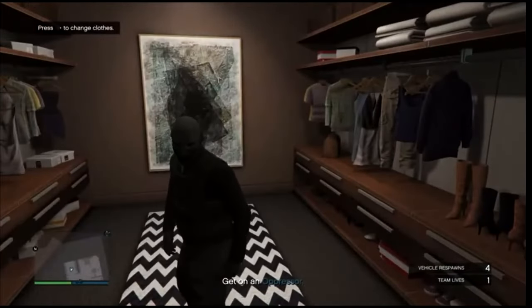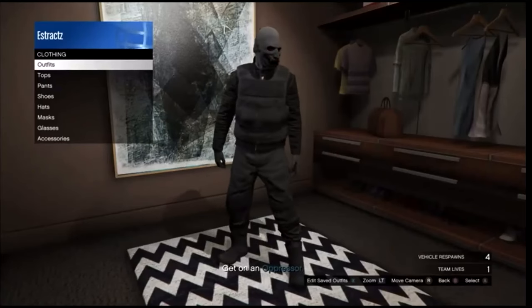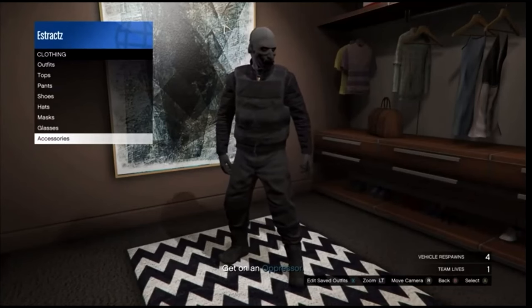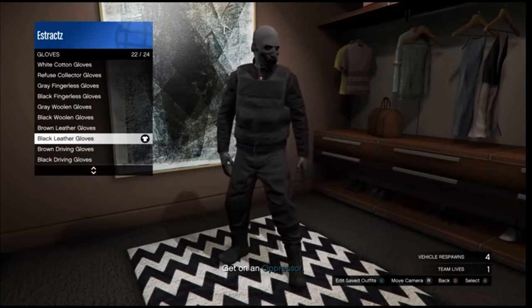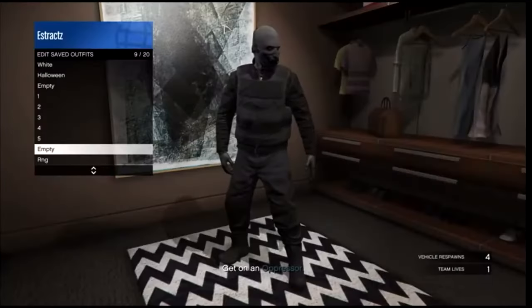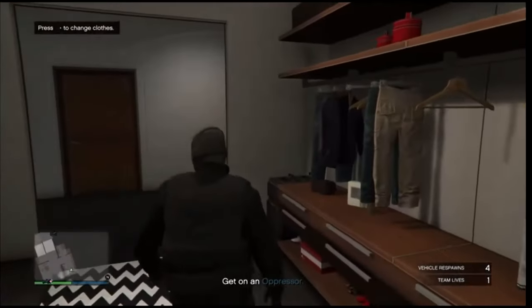Inside your apartment, go down to the changing clothes section. In the closet, scroll down to your accessories and change one part of your outfit — change the gloves or the shoes. Go to accessories, scroll down to gloves, and put on any pair of gloves you want. After you equip the gloves, go ahead and save this outfit on any slot.